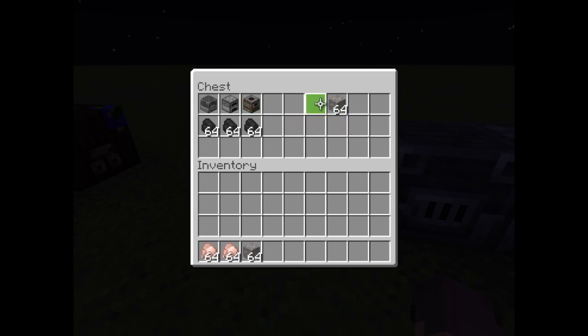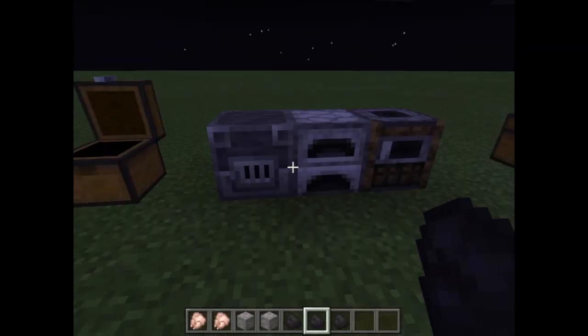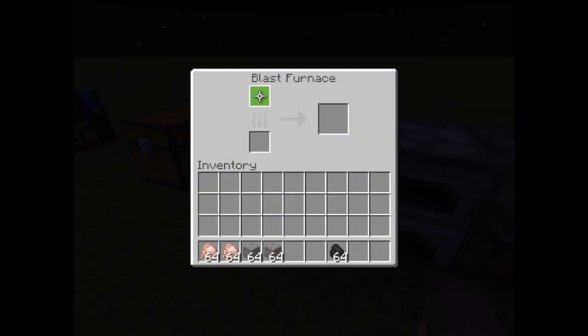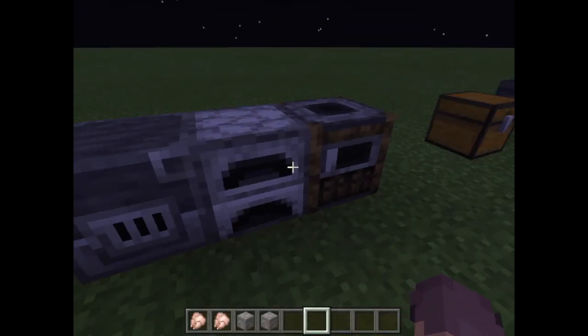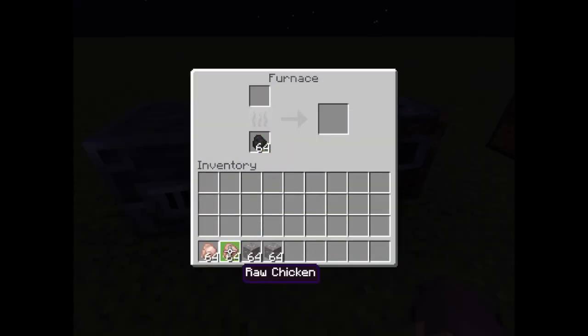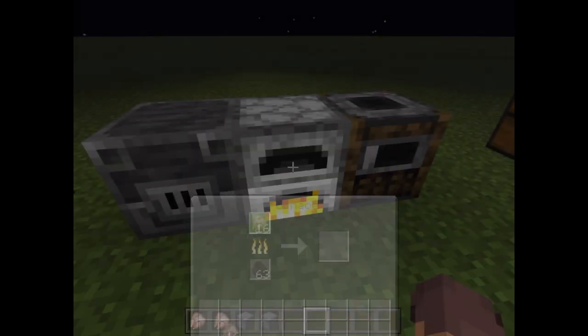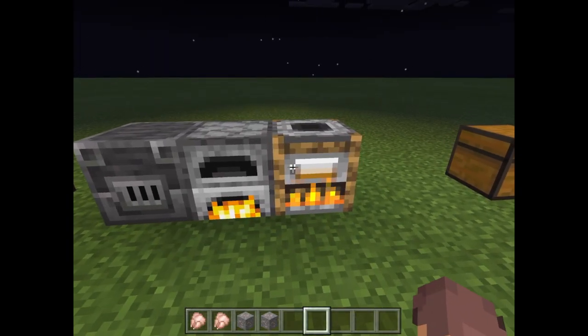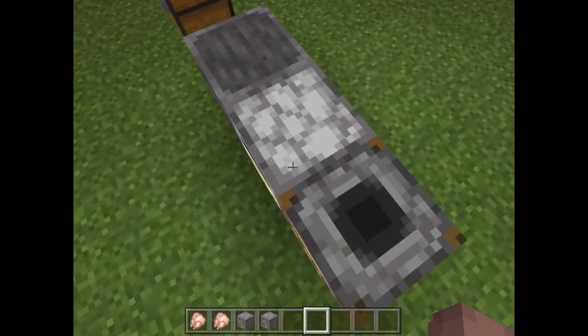Then we have the furnace, the blast furnace, and the smoker. I'll grab materials and put coal in every furnace. To compare, I'll put 16 chicken in the regular furnace and 16 chicken in the smoker to compare their cooking times.